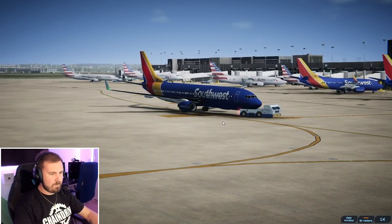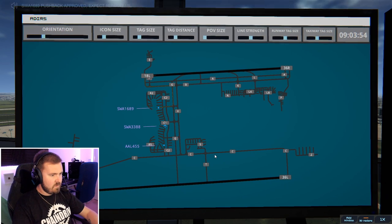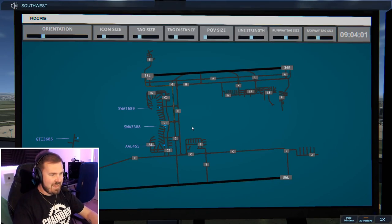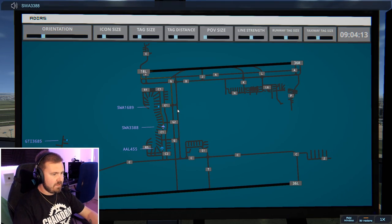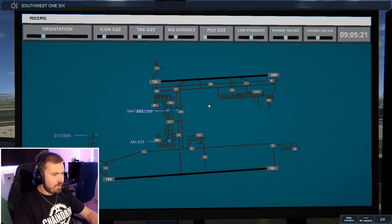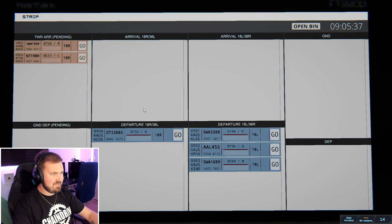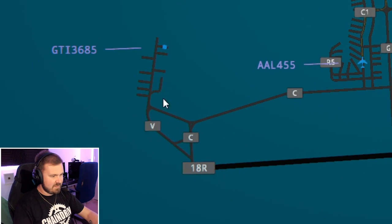It's really good for plane spotting. Southwest 1689 with information alpha, requesting push and start. Southwest 1689 pushback approved, expect runway 18 left. Southwest 3388, runway 18 left via Golf 2, Golf. American 455, runway 18 left via Golf 2, Golf. Giant 3685 pushback approved, expect runway 18 right. We'll get them on 18 right for Giant just because it's an easy taxi for them — they'll just have to go down here and that's it, nice and straightforward.